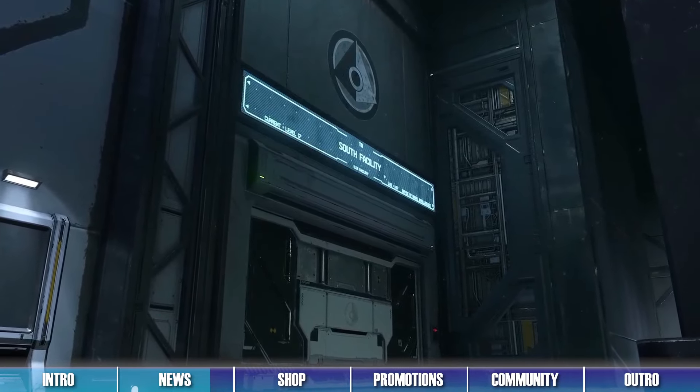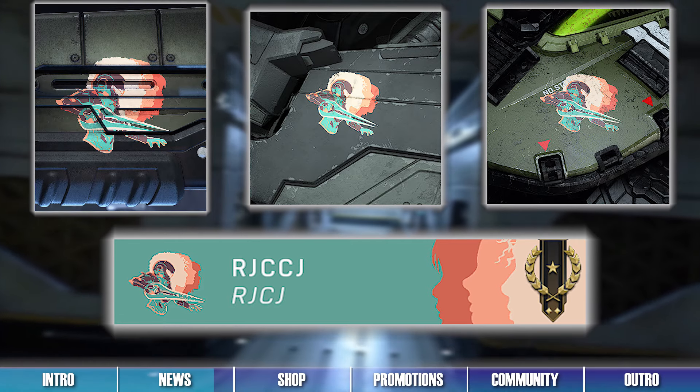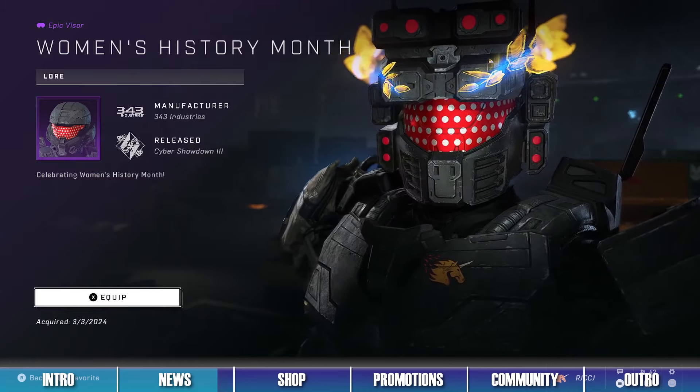Players who log into Halo Infinite from now until the end of March will unlock an armor coating, visor, and emblem set for Women's History Month. Be sure to log on to Halo Infinite now to unlock these great cosmetic items and to celebrate Women's History Month.